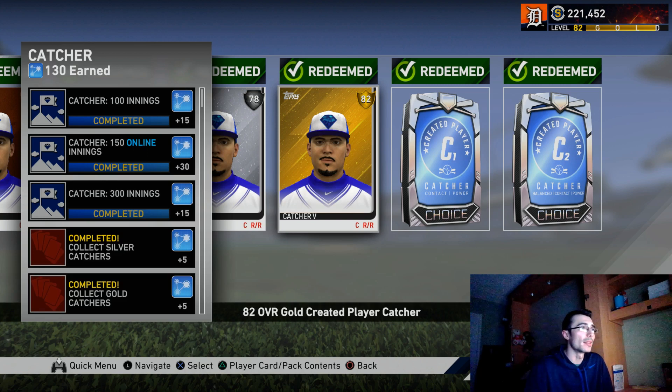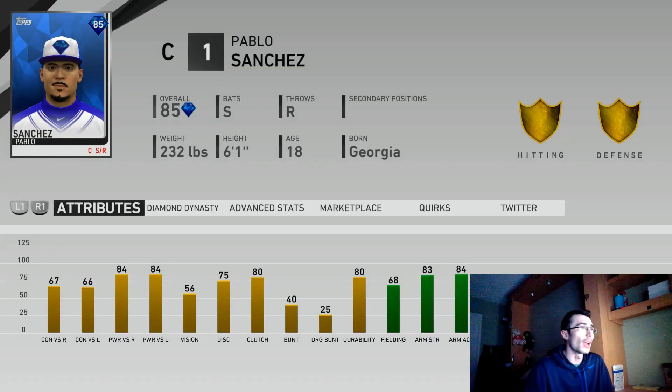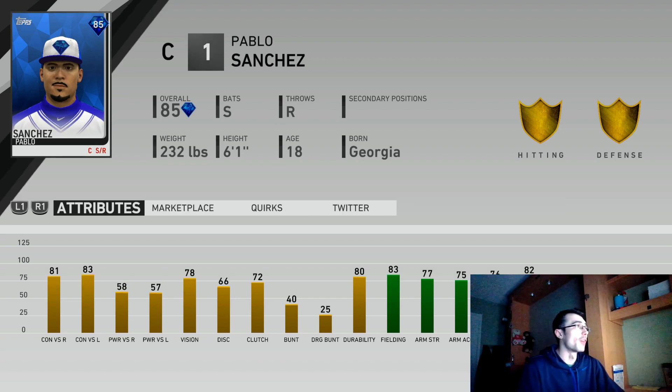I also have a maxed-out creative player at catcher. I wanted to wait until this video to show a variety of options and gameplay with both creative players. Personally, if I were to make another catcher, I'd probably go with the contact focus, but I do think having a power focus catcher is awesome — he's done really well for me, especially after the patch. This is the 85 power focus catcher I selected. I probably would have alternated my choices if I'd known the first choice didn't affect the second choice.